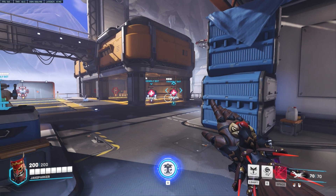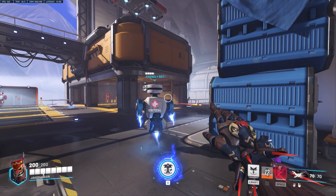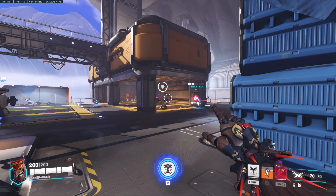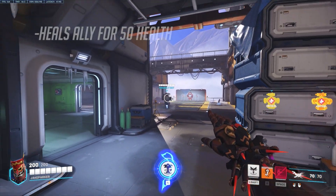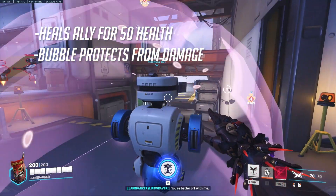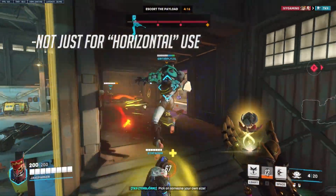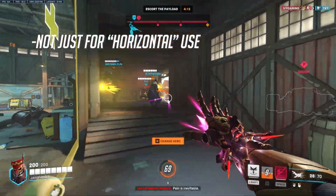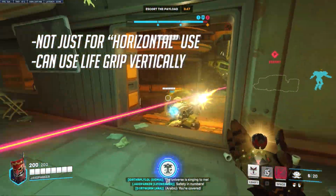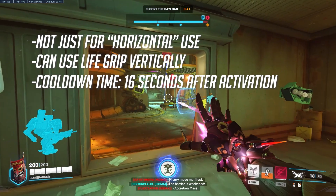Lifegrip is probably the most unique ability in all of Overwatch 2 to date. When activated, Lifeweaver sends out an extremely fast flower vine that attaches to an ally, encasing them in a protective bubble and drawing them back to Lifeweaver's exact location. The targeted ally is immediately healed for 50 health as they're drawn back, and the protective bubble prevents them from taking damage. This skill is not limited to horizontal use — as long as an ally is within range, Lifeweaver can pull them vertically as well, such as onto a Petal Platform or elevated map location. The cooldown is 16 seconds from the moment the skill is activated.